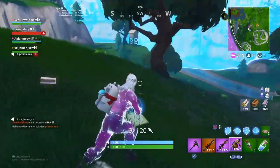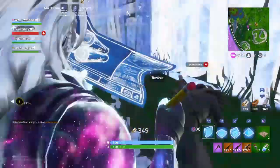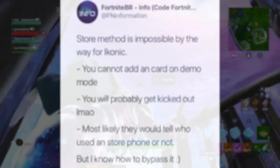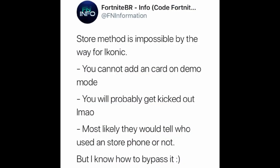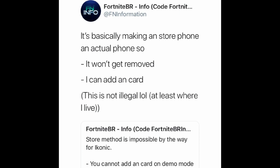Now I'm going to show you guys a tweet by Fortnite Information — I'll link them down below in the description. He said: 'Store method is impossible by the way for iconic. You cannot add a credit card on a demo mode — you will probably get kicked out.' He also said he knows how to bypass it by basically making a store phone an actual phone by disabling the demo mode that is on the phone. He said it won't get removed and he can add a credit card, and that this is not illegal, at least where he lives.